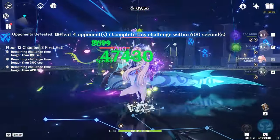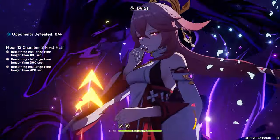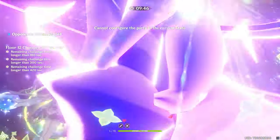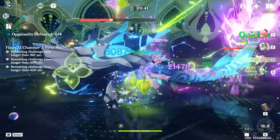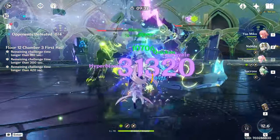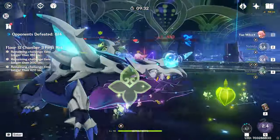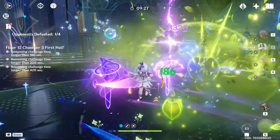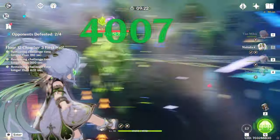Nothing demonstrates this better than this final floor of the Spiral Abyss. We position the jellyfish in a central place for the team to anchor and play around. We use Yaemiko's movement abilities to do an almost ring-around-the-rosie while still playing within the jellyfish's field, so other characters get incidental healing. Then Kokomi comes on-field to tank all the damage while applying hydro so Yaemiko can trigger Hyperbloom, and we reset the jellyfish in the new location.